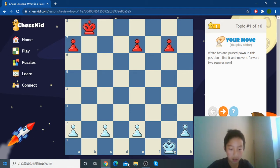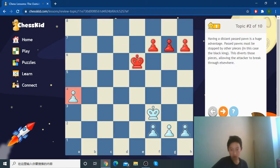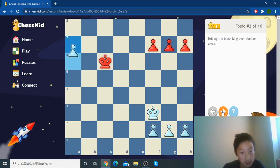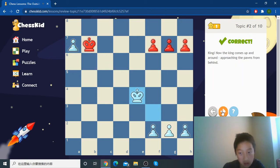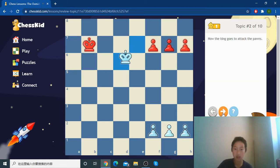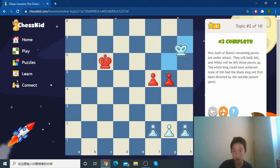Right now this c2 pawn is a passed pawn, so it moves the square up. Usually when you have a passed pawn it is a very huge advantage, and we keep on moving. The pawn didn't promote, but the king gets to take all the pawns — it distracts the opponent since it's such a big advantage.